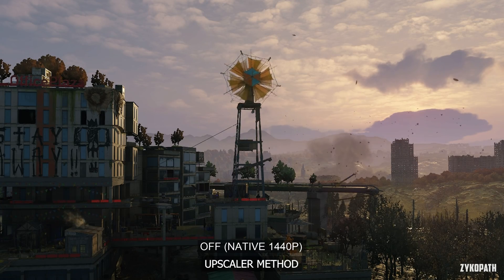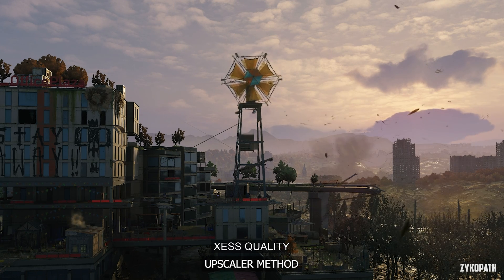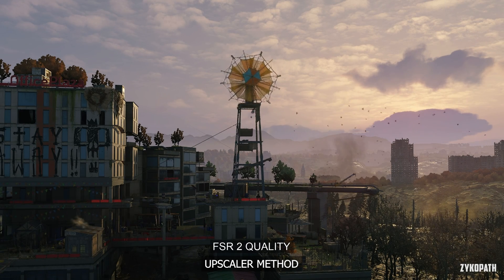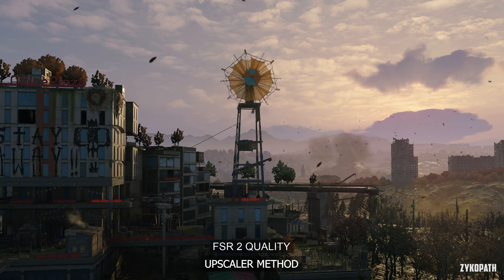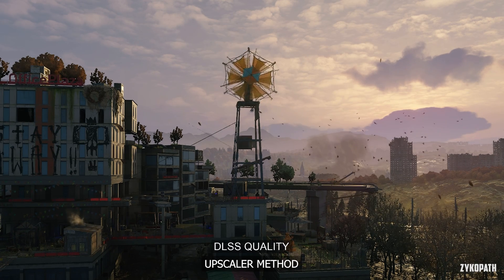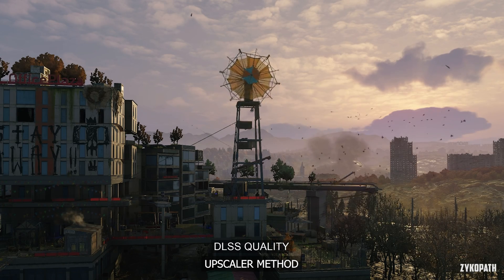And for static scenes, looking at this structure, going from native to XSS introduces heavy ghosting and lots of details are now missing. With FSR2, the image is very comparable to native, but there seems to be some fizzling around some moving objects at a distance. Using DLSS, the image preserves more details and the aliasing is better, but some objects and particles in motion become smeared.